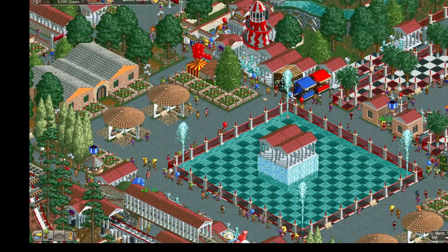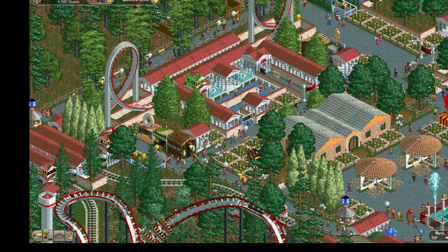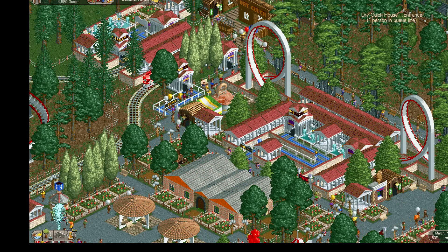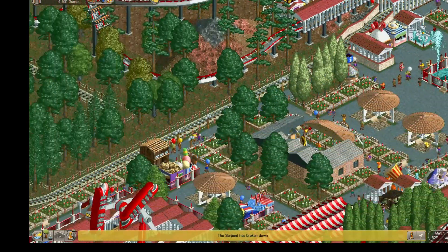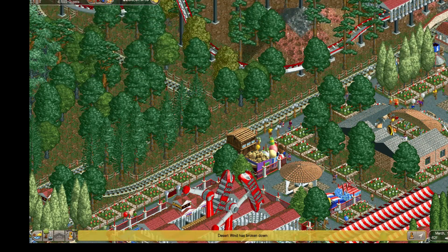There's also Romulus and Remus, two flat rides. And here's the second roller coaster I built. It's quick and simple — it's called Tribune. Basically it's a power launch that just goes back and forth. It was a cheap, quick fix and thrill.